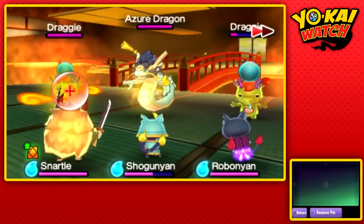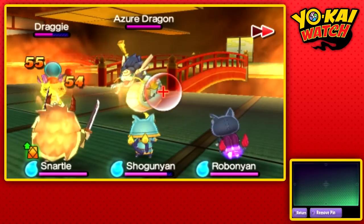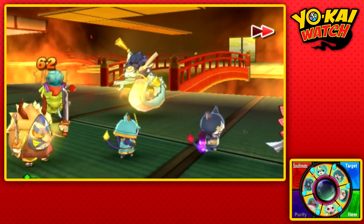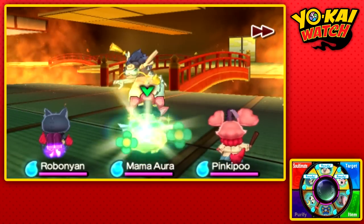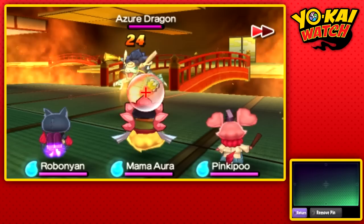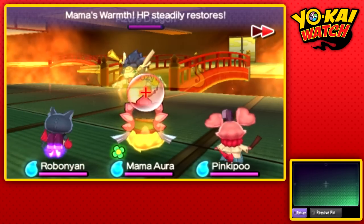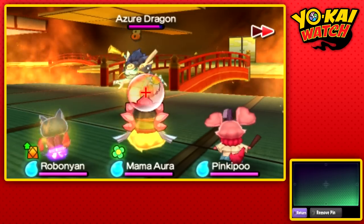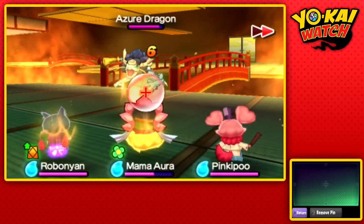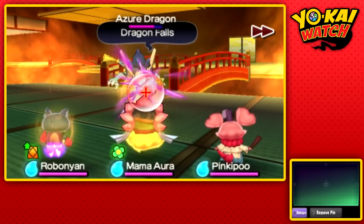If these guys are around and we get an orb that has a lot of hearts in it, there's a really high chance that we could recruit the Draghi, since it's based on Yo-Kai rank. Since Azur Dragon is an S rank, he has a very low chance, while the Draghi are rank D, so they'll most likely join us. We want to use Yo-Kai that cannot do a lot of damage — I'm using two healers and a Robanyan just to soak up damage. We want to stall the battle out for as long as possible.